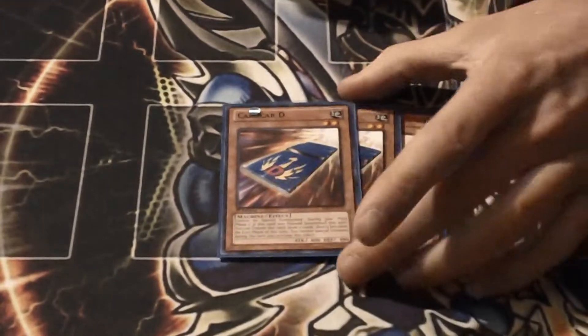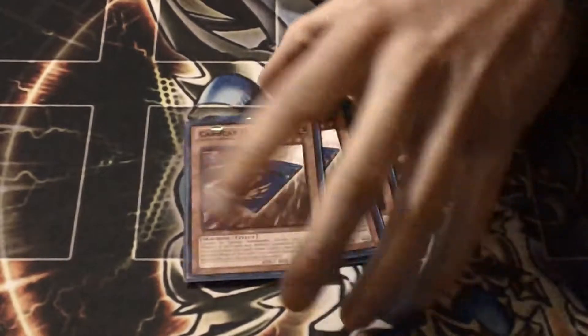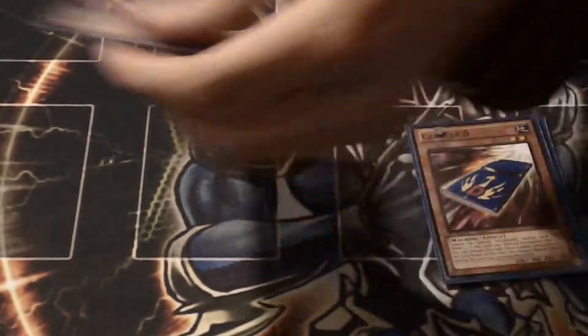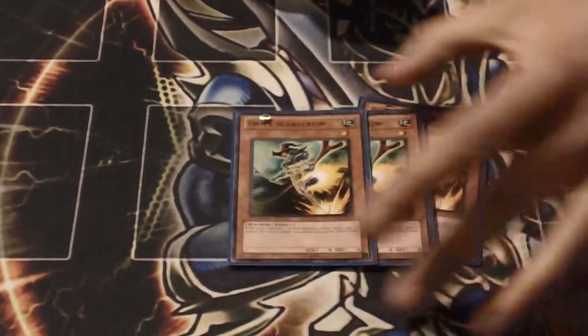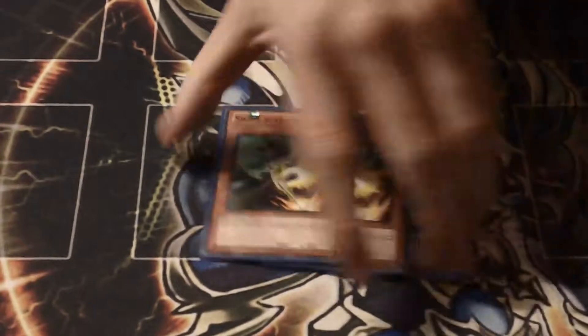We start off with three Card Car D. This is kind of self-explanatory — you just need draw power. You set all your backrow, then you normal summon him, send him, and draw two. He's very, very good in this deck and keeps it very consistent.